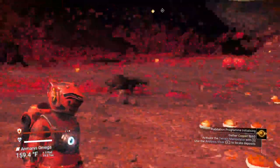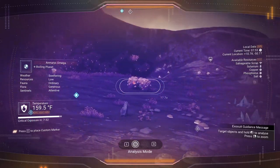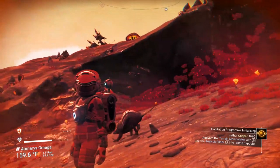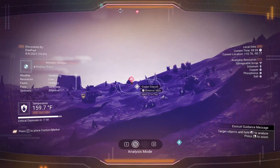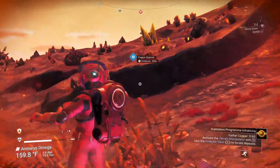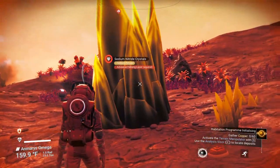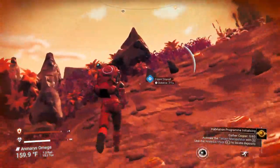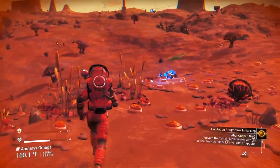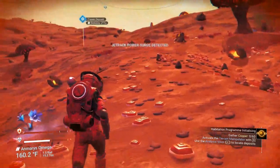Early game hint: since we happen to be by a cave, keep your eyes peeled — if you see an animal scurrying around in there, that might be what you're looking for. We need copper — we did so earlier by looking at the scanner. There it is — looks like we have copper right there. There's also something on this planet called salvage containers. Now, remember those blue flowers — the deuterium — they give you a jet pack boost, so if you really want to get somewhere fast, it gives you unlimited resources for your jetpack for a small amount of time.